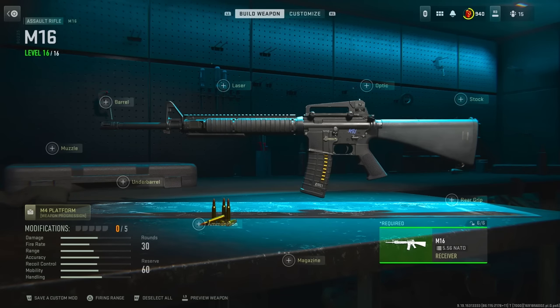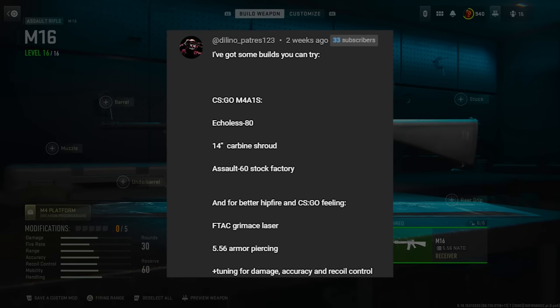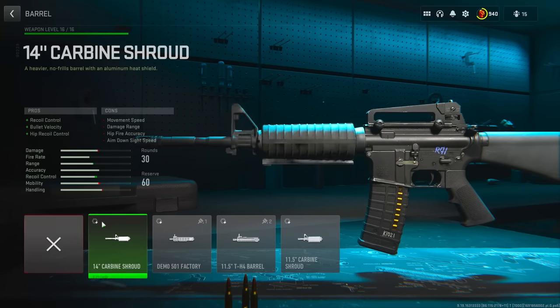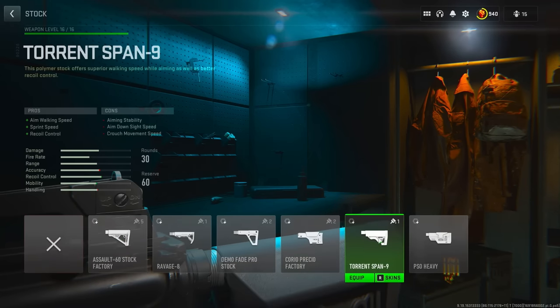Alright, so first up we are going to be making the M4A1-S from CS:GO, and this build comes from the homie Delino, so huge shout out to them. For the first attachment we're going to head over to the barrels and run the 14 inch carbine shroud, and then for the suppressor we're going to run the Echoless 80. Now for the stock, they say to use the Assault 60 but I think the Torrent Span 9 is just a little more accurate to the stock on the M4 in CS.